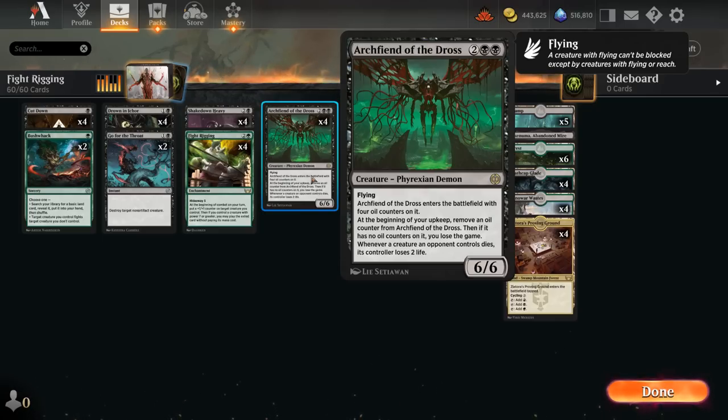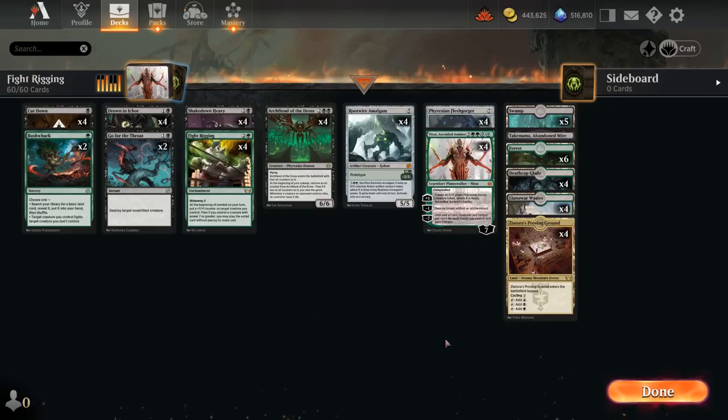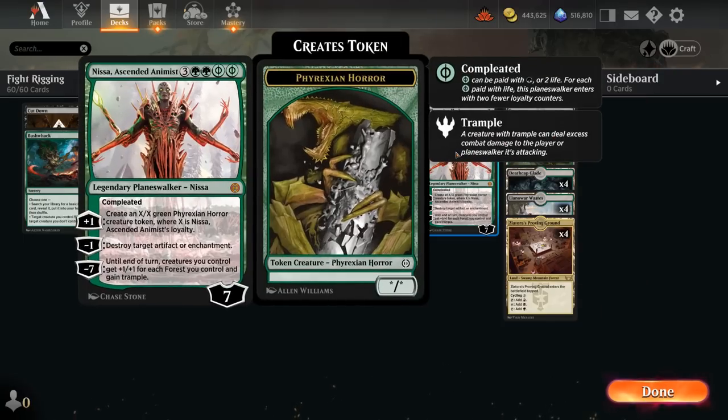Archfiend being a 6/6 means it can quickly get up to seven power alongside Fight Rigging after picking up an extra +1 counter, to cast our free hideaway card. Those hideaway cards include maybe a seven-mana Flesh Gorger, which enters as a 7/5 with menace, lifelink, and ward — making the opponent pay life equal to its power. We also get to play Nissa, Ascended Animist, the new seven-mana planeswalker, which starts at seven loyalty if cast off Fight Rigging.